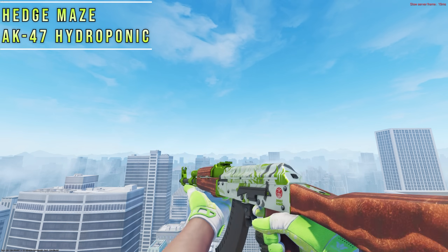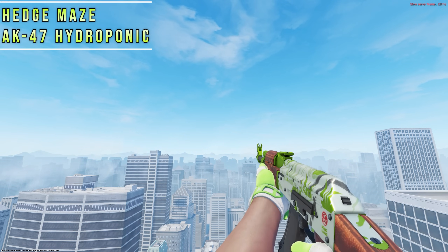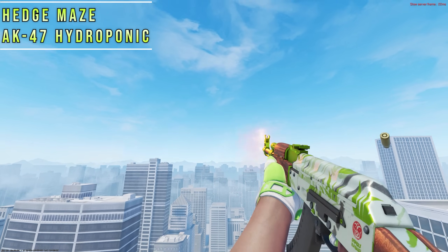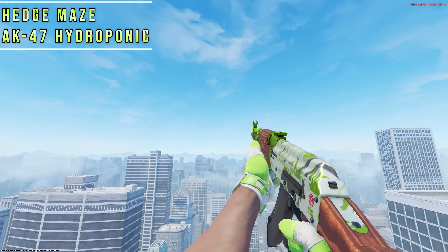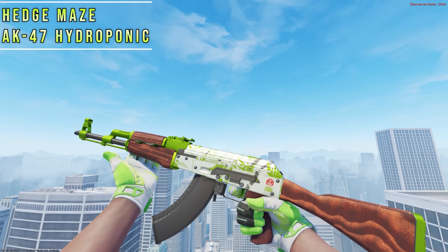In CSGO, Hedge Maze and Hydra was the best combo. In CS2, this combo got nerfed a bit, but it still looks incredible. The Hydra is one of the only skins in the game that can work with the neon green on these gloves, and obviously this combo is expensive, but it stands out a ton in-game.